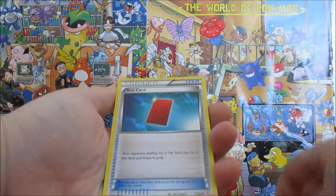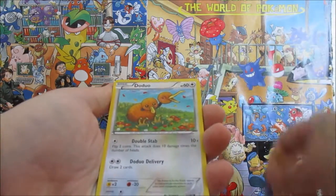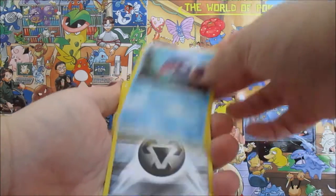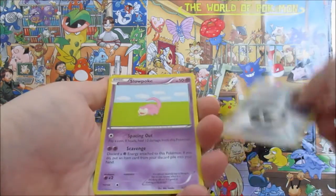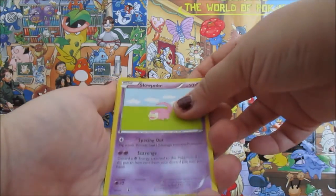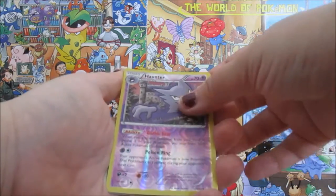We've got a Wobbuffet, a Red Card, Cloyster, Doduo, Shellder. I think I did the card trick a little wrong there. Metal Energy, an adorable Slowpoke, ooh a nice — a Reverse Haunter. That's gonna go in the Ghosty collection.